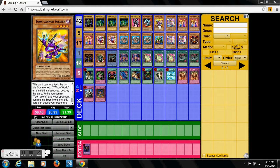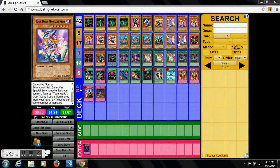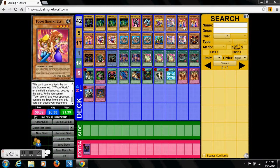Toon Cannon Soldier is pretty good and does a lot of damage. We also have Toon Dark Magician Girl, which can be special summoned and attack the same turn — the only Toon that can do that. Toon Gremlin can definitely give you some hand advantage by making your opponent discard.